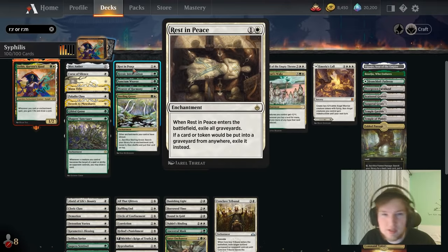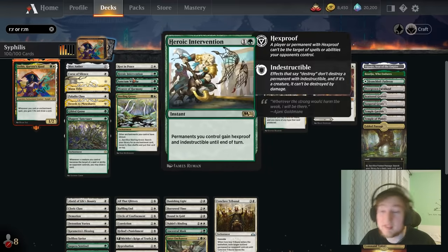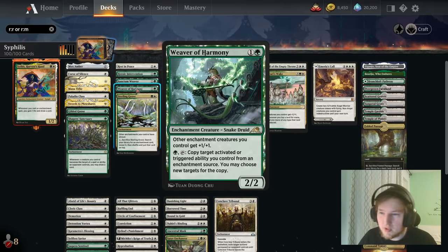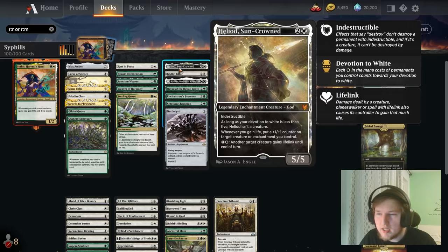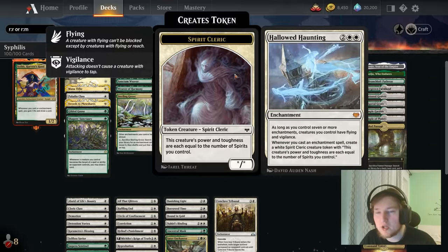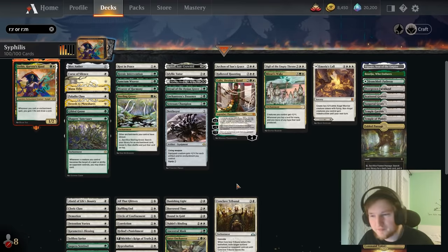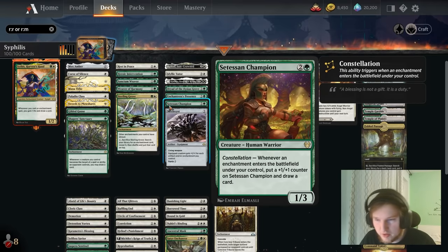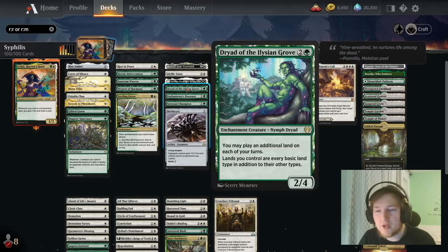Rest in Peace is a tech card — if you don't see a lot of graveyard decks, cut it for a draw enchantment. The Weaver of Harmony — you can replace this with a draw effect. You want enchantment-based win conditions: Heliod is great, Sigil of the Empty Throne is great, Mirari's Wake is pretty good, Hollow Haunting is great. You don't necessarily need Kalix, Archon, Katilda, or Nettlesis, but those are really nice to have. If a card says draw when you play an enchantment — like Satessian Champ or Enchantress's Presence — you absolutely want that in the deck. Having additional land drops is pretty great but not a needed card.